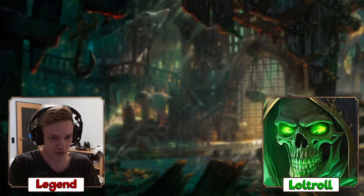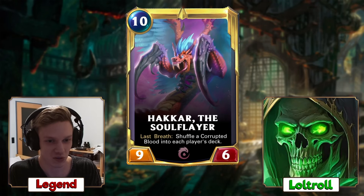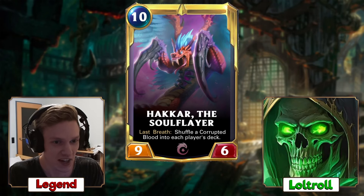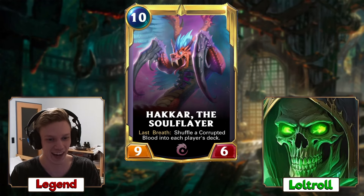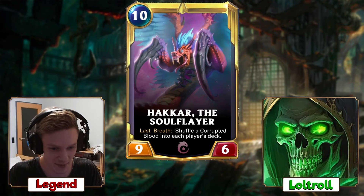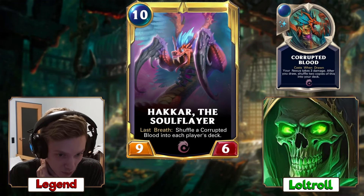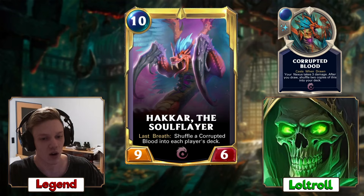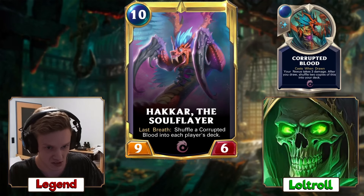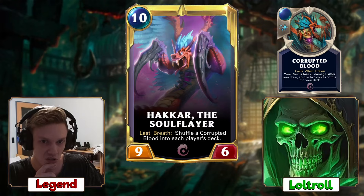Alright, so the first card we have here is Hakkar the Soul Flayer, which already looks absolutely amazing. It's a 10 mana 9/6, and I love 10 mana cards — it just looks majestic. It's a 10 mana 9/6 from Ionia, which says last breath: shuffle a Corrupted Blood into each player's deck.